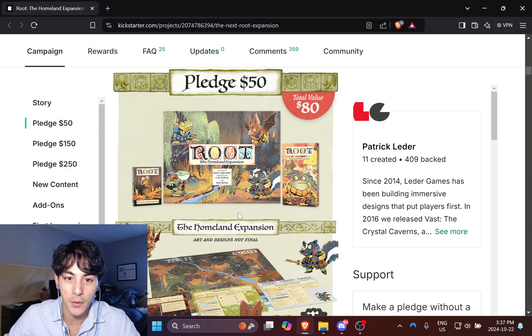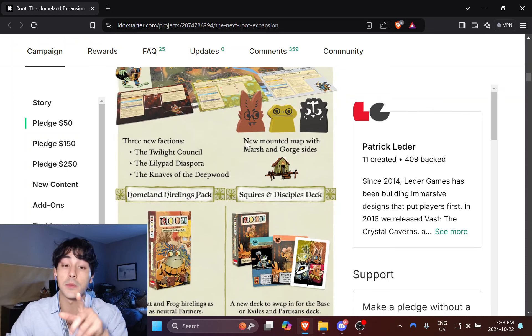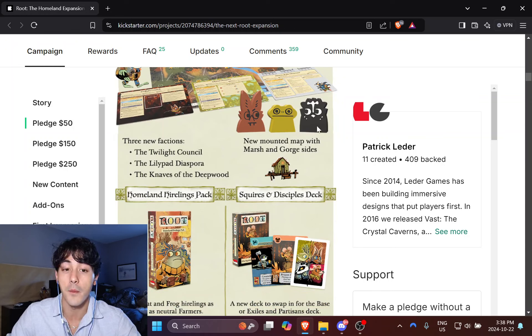Look at how much stuff we're getting — three new factions. Not sure if they're going to be insurgent or militant, but from what we've heard, it sounds like the frog faction, the Lilypad Diaspora, is supposed to be a little more militant. The bats are going to be capable of doing both roles, but I don't want to pass judgment until things are finalized. We're going to have to actually get playtesting done. The new skunk faction news just dropped today and they're still early in development.